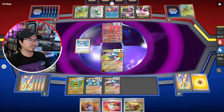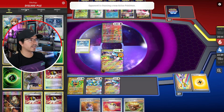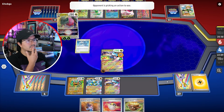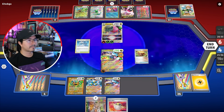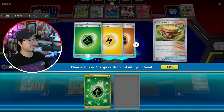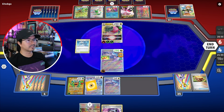Okay — so if he uses Noivern I can't attack, but if he uses Dragapult's attack it's not a knockout. But if he uses Giratina — actually, if he uses the Giratina VSTAR's attack he has to send two energies to the Lost Zone. So let's see what he does. Noivern — okay, smart.